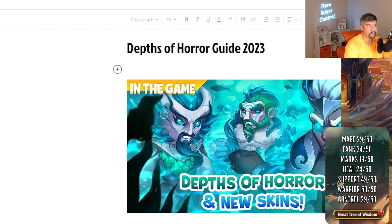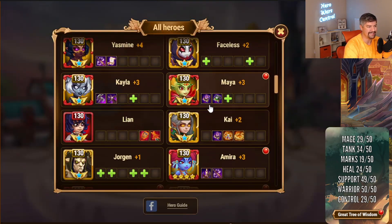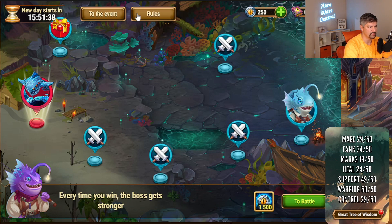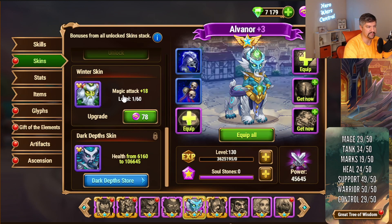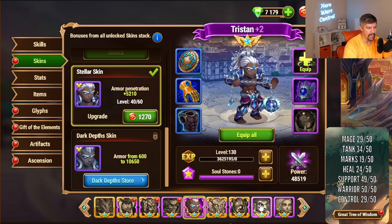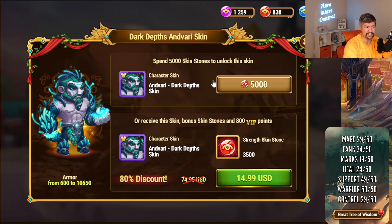The second thing I wanted to mention is that, out of the gate, there appears to be some kind of bug with the skin purchases. If you go into the event shop, you can buy Anvari Soulstones, the Anvari, Alvanor, and Tristan Dark Depths skins for currency. For whatever reason, Anvari can also be bought with skin stones. I don't know if this is a bug or if they did this intentionally because Anvari is the focus of this event — the Dark Depths event, or Depths of Horror, or whatever they're calling it.